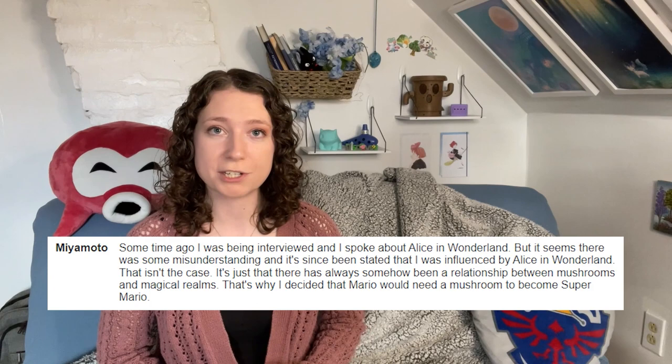One of the documented hallucinogenic effects of the fly agaric is size distortion of images. So the mushroom won't make you change in size, but it might make it feel that way, because the size of everything around you looks different. This effect was documented by a botanist in Victorian times, and some speculate that's where the idea for Alice in Wonderland's growing and shrinking mushroom came from. Alice in Wonderland had a massive cultural impact and definitely solidified that connection between mushrooms and fantasy and growing and shrinking. Mr. Miyamoto insists he was not directly influenced by Alice in Wonderland, just that general cultural association. So that connection between mushrooms, fantasy, and magic is very clear throughout history, whether from ancient hallucinogenic use or just the magic of forest life and legends relating to that.